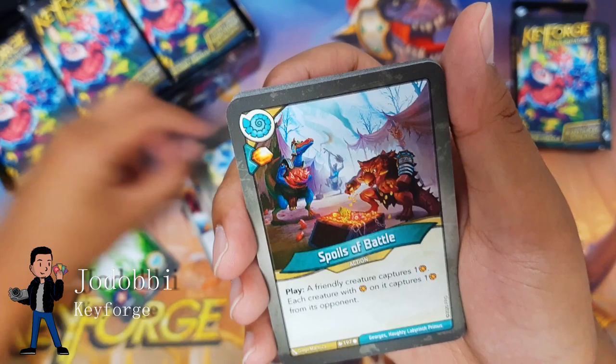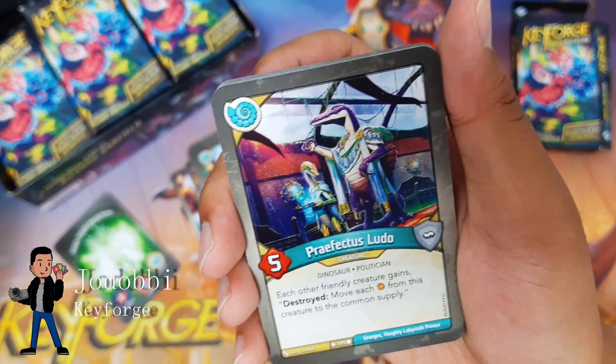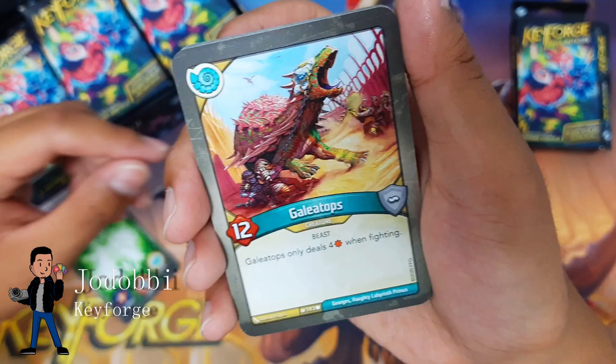Soul Salt Alpha — play: until the start of your next turn, creatures cannot reap. Nice. First time I got this card. Hedonistic Intent: exalt each flank creature. How's that going to work? It's going to work with Exile — play: give control of a friendly creature to your opponent.